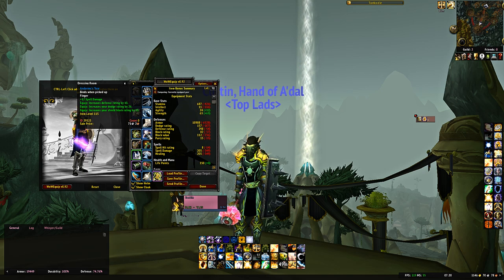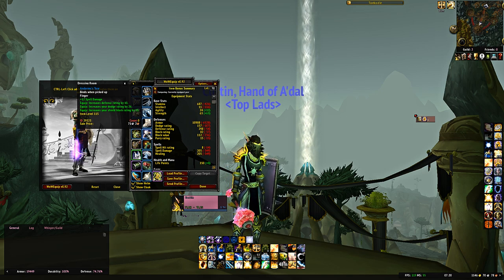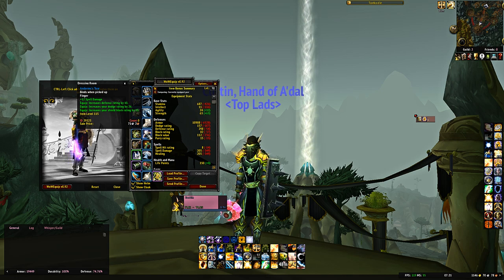For rings, this is where a lot of people can screw up. First ring: Andormu's Tear — a quest reward. It doesn't have stamina, but it has a ridiculous amount of avoidance: 10 defense rating, 26 dodge rating, and 15 shield block rating, making it one of the best rings in game pre-raid by far. You become a proper raid tank when you can get crush cap without needing this ring and without sacrificing elsewhere. Until then, having it is very useful. Get the 12 spell damage ring enchant from enchanting — very useful.